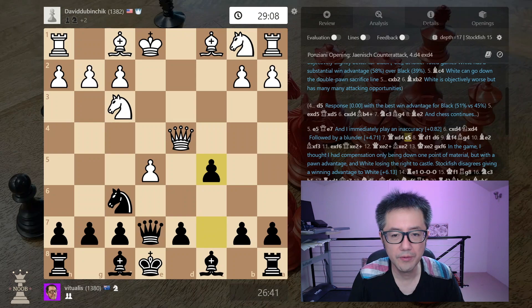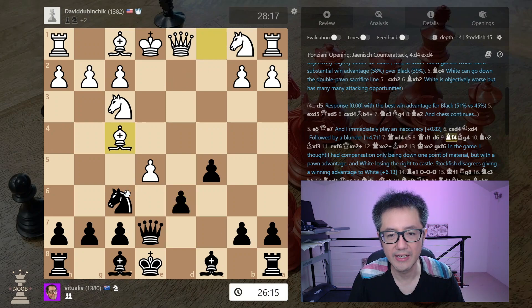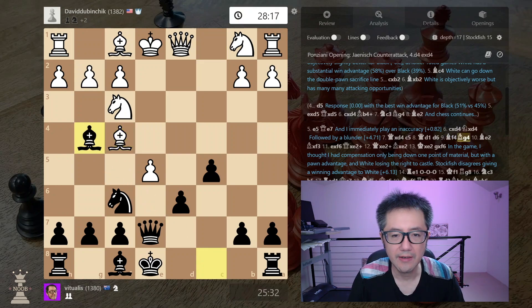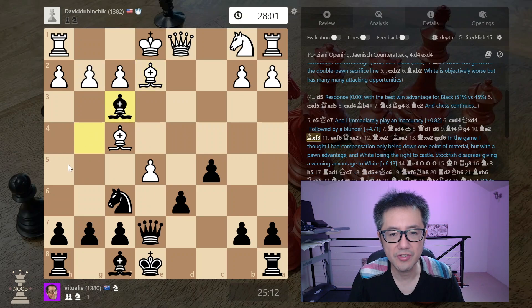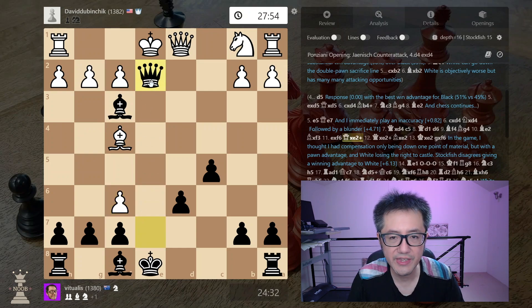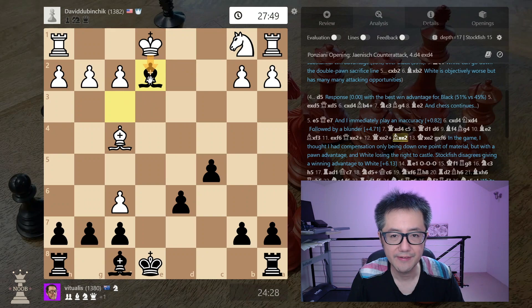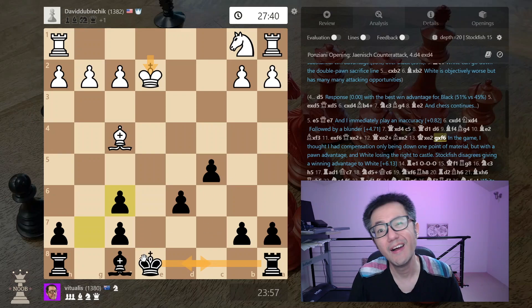So I strike with the pawn. They bring the queen all the way back and push the pawn, which creates a certain tension and problem. I decide to bring out my bishop and pin, seeing whether I can create some complications. They unpin by developing their own bishop. I decide to take — they take back with an attack on the queen. I decided to take this way because that forces a check. Captures, captures. Now the king loses the right to castle, and I take back. I thought I had compensation — I'm one point of material down but my opponent has lost the right to castle.